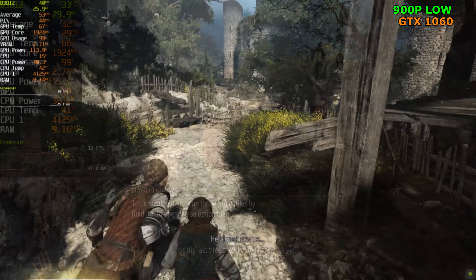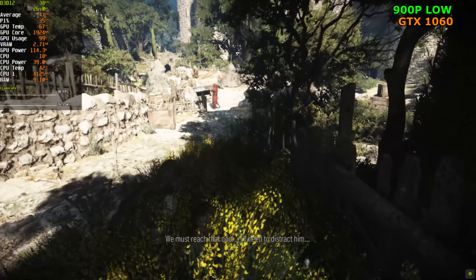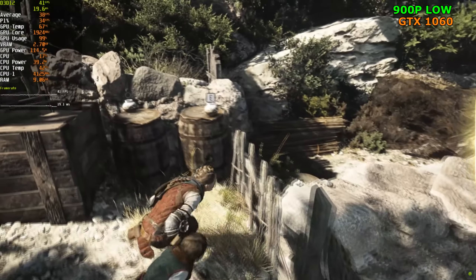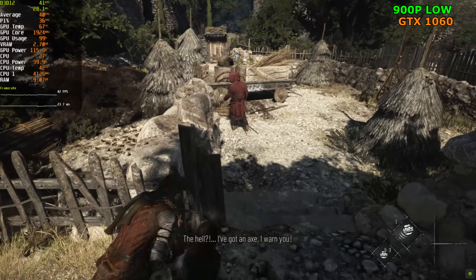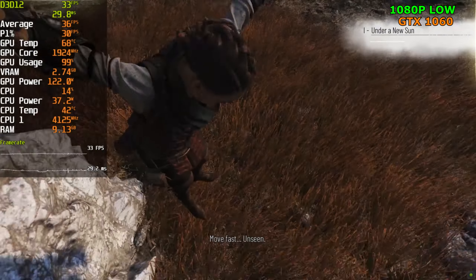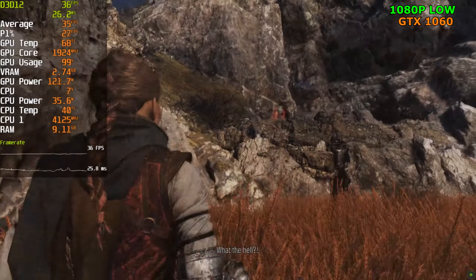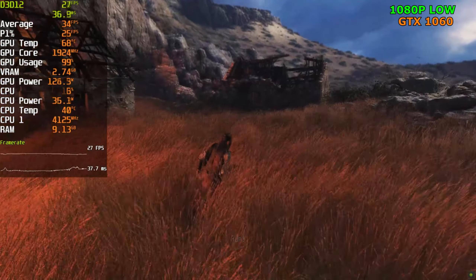Playing the game at 900p now — we're getting 35 to 36 FPS, a slight increase over 1080p. The safe bet is to play at 1080p if you want to stay at 30 FPS consistently — for the most part you can hold 30 FPS at 1080p, but in heavier scenes you'll definitely fall into the 20s. If you plan on playing with this card at 1080p, make sure you put a 30 FPS cap to get a consistent frame rate.